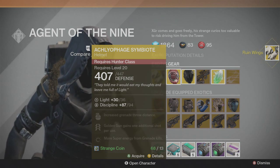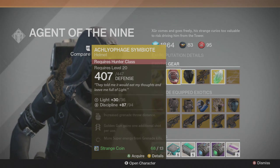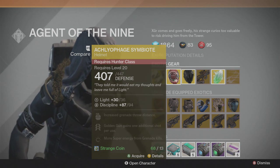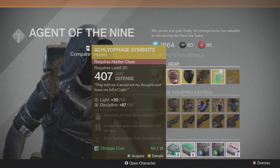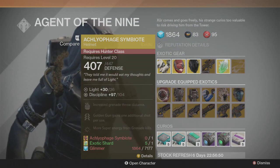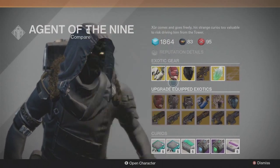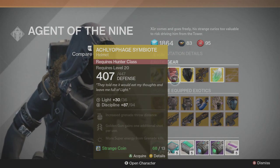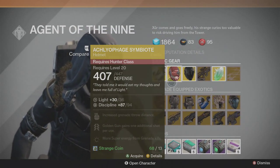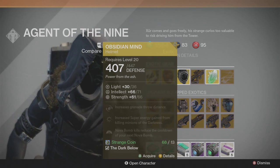For the Hunters, he has the Symbiote with a Discipline roll of 87 out of 94, which is very low. If you don't have it I would wait. It's a great helmet for PvP — I love it for almost anything except Crota, where I use Master of Wolves. It's a great helmet and I'd recommend buying it, but not this week. I would say upgrade your equipped exotic instead of buying it, since that's about a 10-point difference.